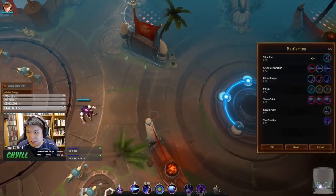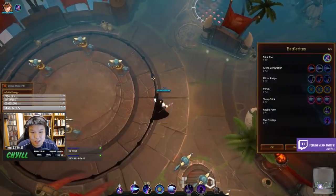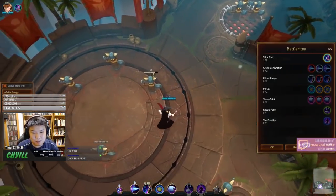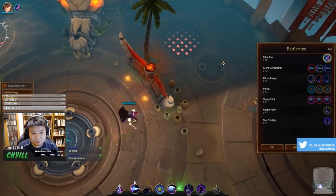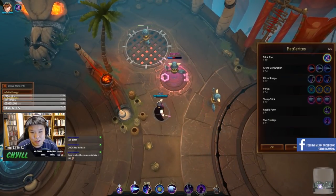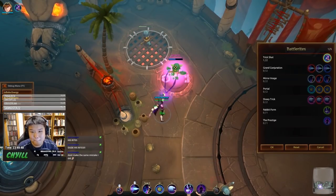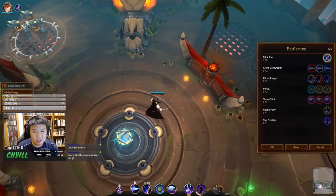Now onto his battlerites. The first is Heart Restoration — Hearts restores 6 health over its duration. Given Xander's limited healing capabilities, this battlerite feels like a must-pick. It's not a lot of healing per proc, but it adds up over time throughout the game.